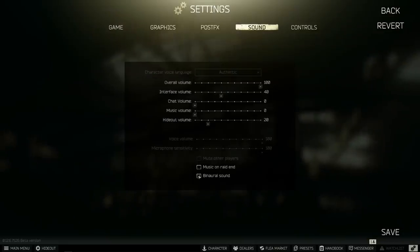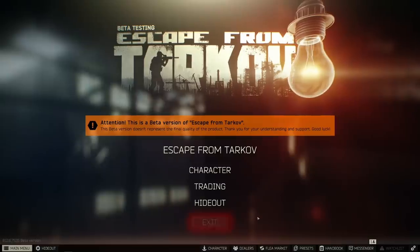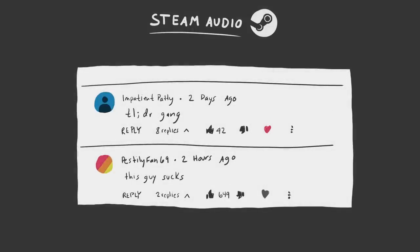To use it, you need to go to your sound settings, enable binaural sound, and restart your game for the change to take effect. If that's all you came for and you're about to leave the video, at least toss it a like and comment something like 'TLDR gang' before you go to help this video get out to everyone in the community.